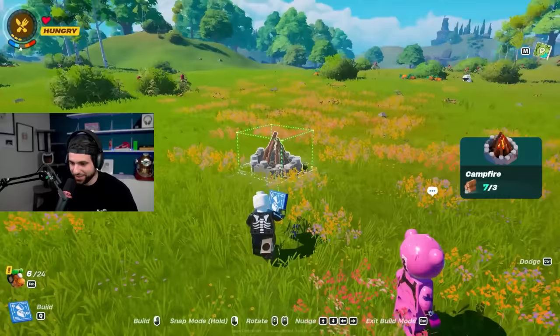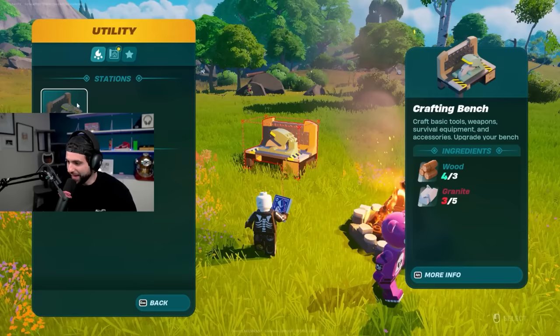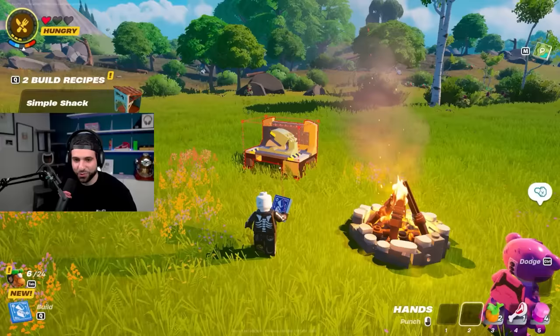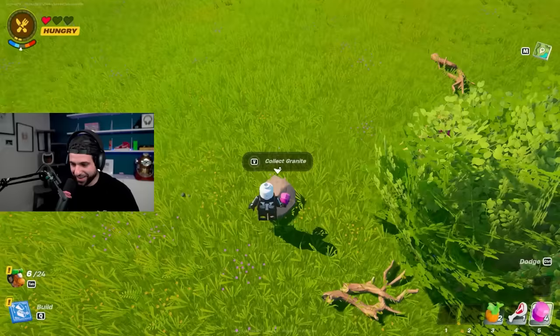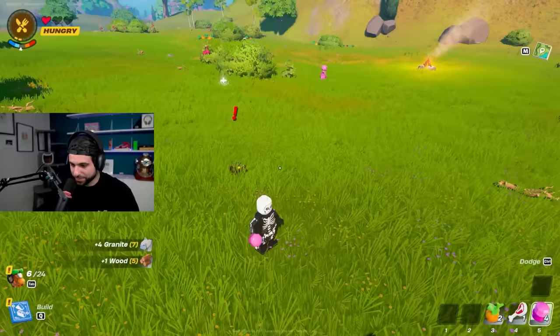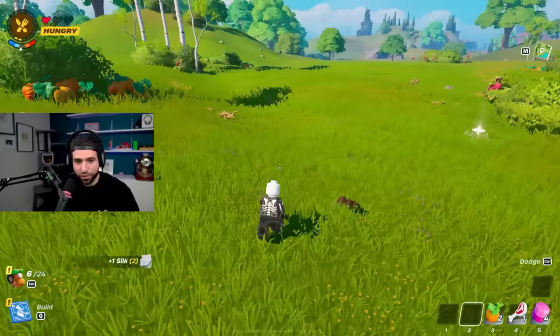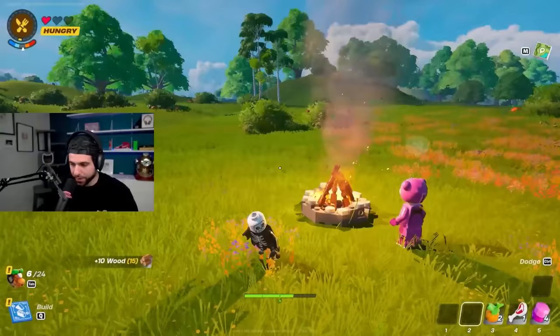Alright, Q — okay I can build a campfire, so just build it right here. For a simple shack I need granite and some wood, so we're gonna build our first little simple shack right here. I need a little bit more granite. We gotta build our first house in — I mean — Fortnite Lego, not Minecraft!